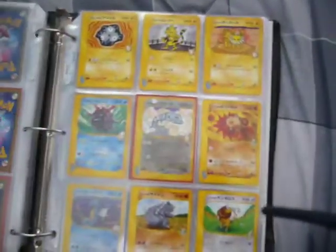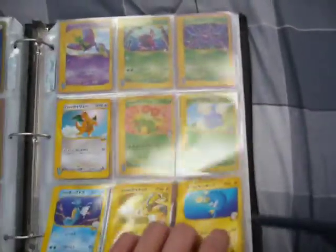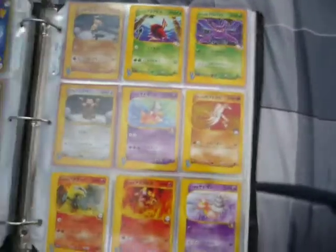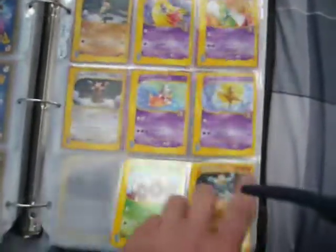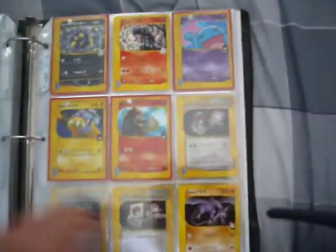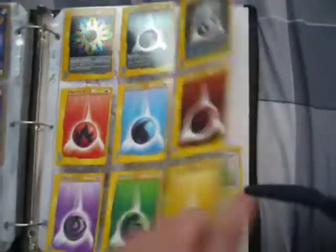So if anybody has any VS cards that are for trade, maybe look on my channel and see if you have the ones I'm missing. I really like these cards though, so I'd trade for just more VS cards in general. The holo ones are in a red sleeve. This page has a lot of holos. I really want to complete this set so bad, but not many people have cards from that set.